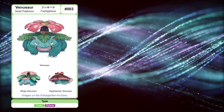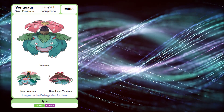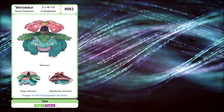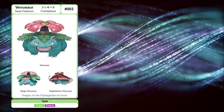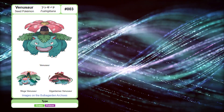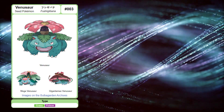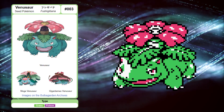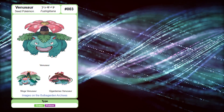Venusaur is much wider than its evolutionary counterparts. This includes a wider head, a wider body, a wider muzzle and mouth, as well as wider legs. Venusaur also has round red eyes, as well as a muzzle that's slightly more protruding than its previous evolutions. It also has large bumps that run up and down its legs. Venusaur still has the pointed ears, sharp teeth, and sharp claws that its previous evolutions share. It also shares the coloration of its previous evolutions, as some Venusaur appear as green, while others appear as the more common cobalt color. The flower on Venusaur's back has bloomed into a pink flower with white spots.